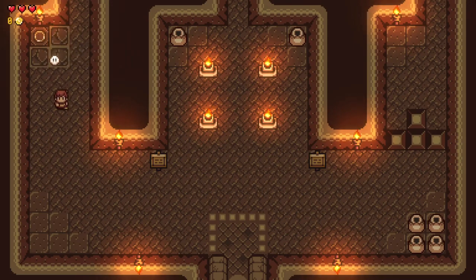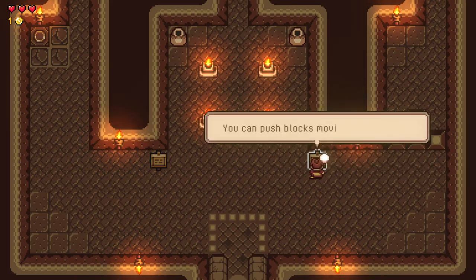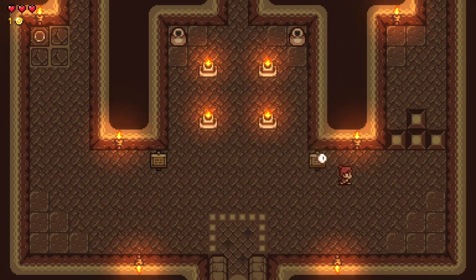So we just hit that. Do we have a spin attack? Nope, we don't have a spin attack. So we have the Goron Bracelets. Advice for the demo: you can push blocks moving towards them.